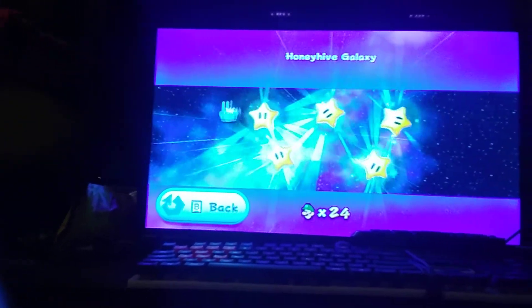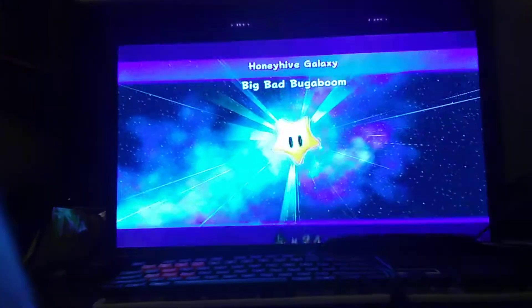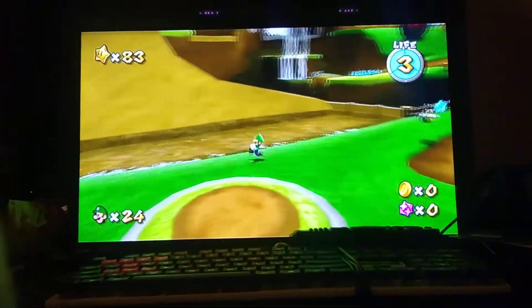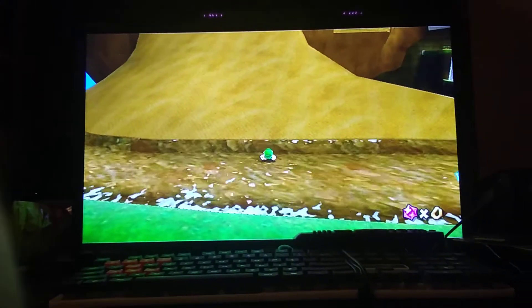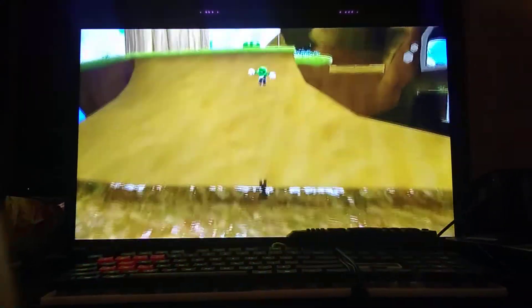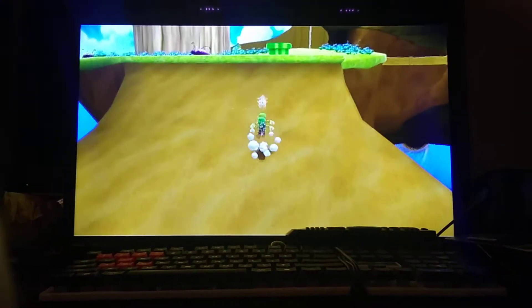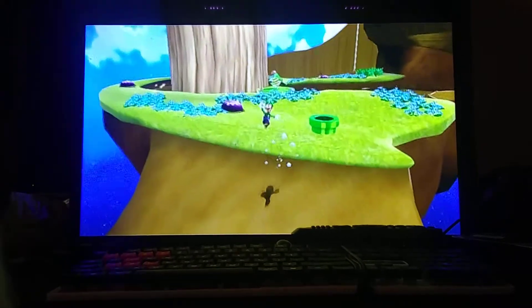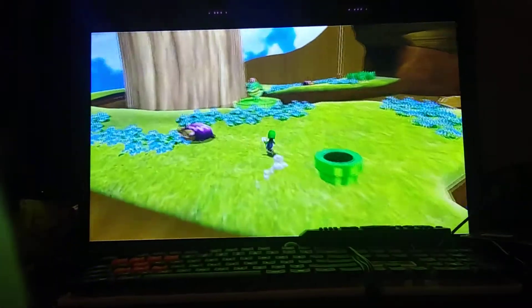We're at Honey Hive Galaxy. You need to be Luigi for this one — you can be Mario but you'd need two Wii remotes, which I have. I think it's just easier with Luigi. You go to all three islands here. I can't get to the Queen's Castle for some reason. There's a trick that lets you go up slopes — you go like this, pull the joystick on the nunchuck back in the direction Mario or Luigi is facing, and that allows you to slide up slopes.